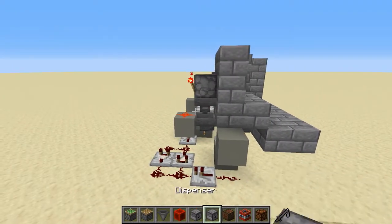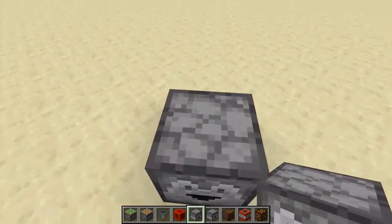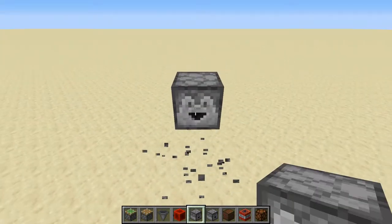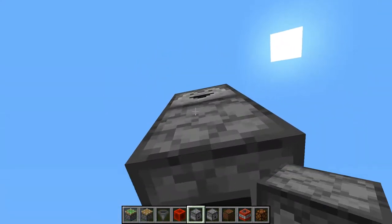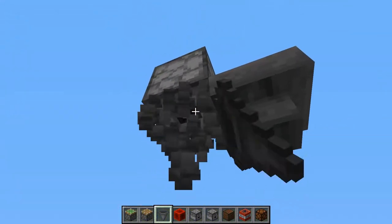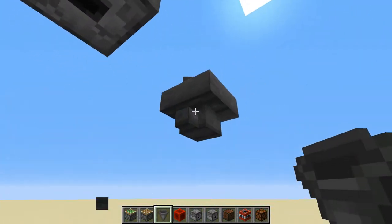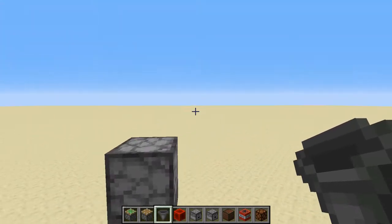Now to start this build, you want to start with your dropper. This will be facing down, and you want to make sure you put it where you want to be able to access it. I'm just going to build it up in the air so we can see very clearly how it works, and you want it facing down like this. After that, you want to get a hopper and point it away from your wall or whatever, so I'm going to do it like this. So if you're standing here to access it from here, it'll be pointing away.